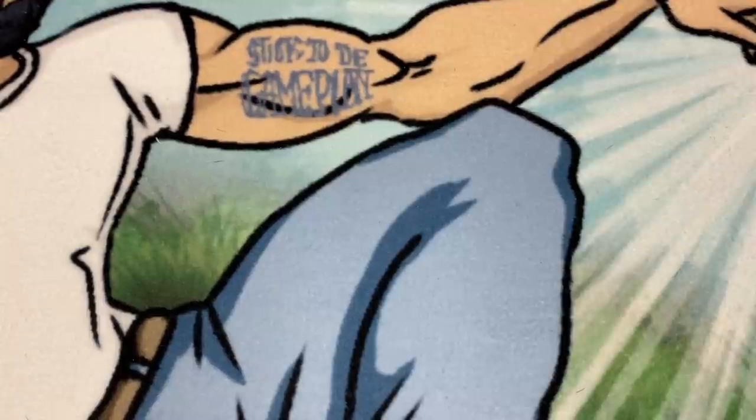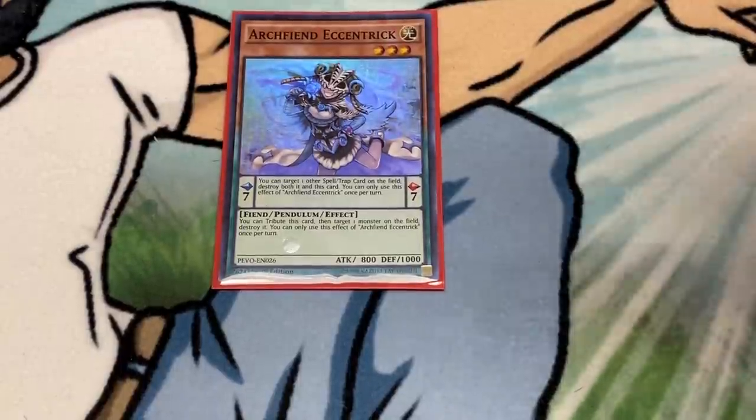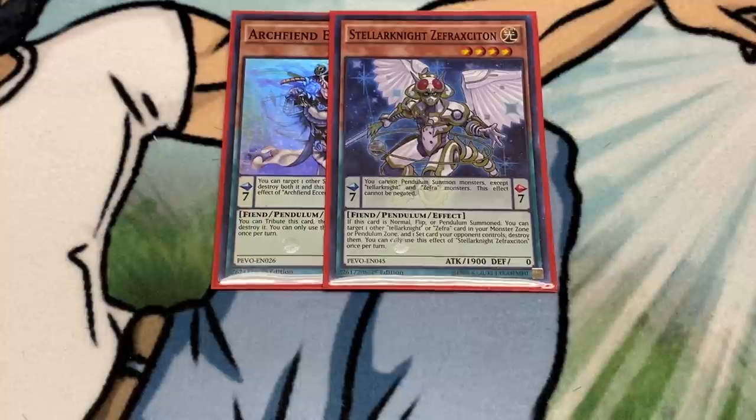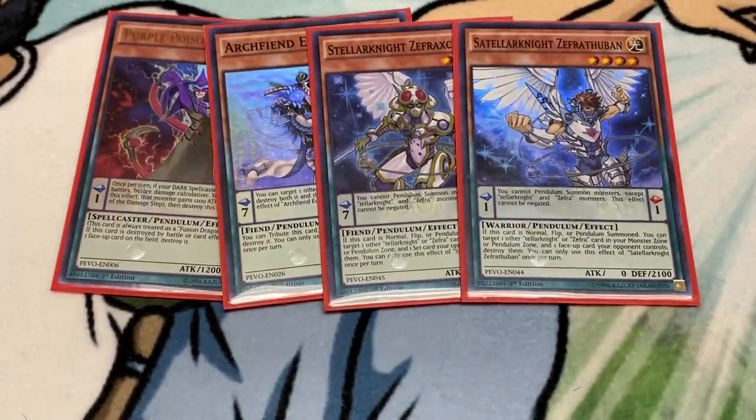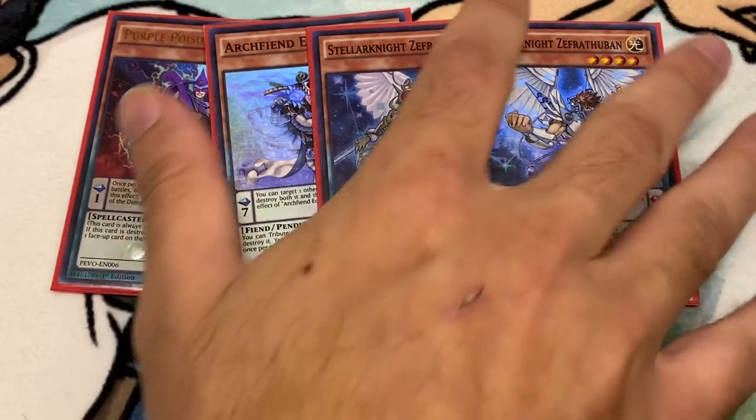If any deck this format doesn't get hurt by Dimension Shifter, Lancia, Droll and Lockbird, and Gamma, then with the exception of Pendulum — which is the best deck — they all suck. For back row decks, the best way to stop them is using searchable cards: Purple Poison searchable by seven cards, Arch Pheno-centric searchable by four cards, Satellar Knight Zephyr Thubin searchable by ten cards. Combine those with Mighty Master — what traps or hand traps can your opponent do? Ghost, Skull Meister, DD Crow — there's no deck you're actually scared of.